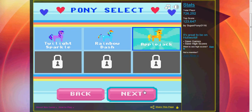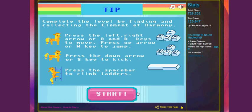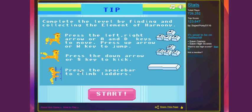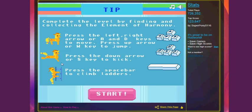Hey guys, you know exactly what we're doing, so I'm going to skip the intro. Anyway, let's start. Level 1, let's go. This time we're at Applejack, so apparently she has ladders. Press the spacebar to climb ladders. Press the down arrow or S key to kick. So we've actually got the ability to buck.